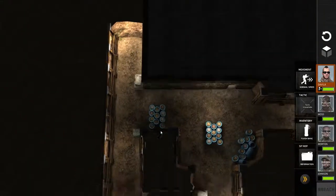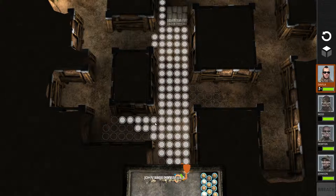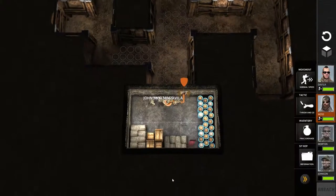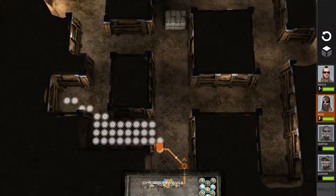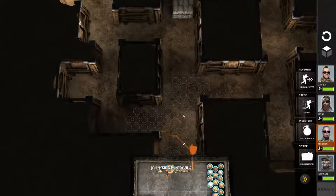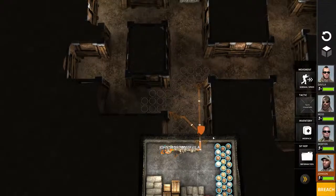I can't see anyone at all — that's a little bit terrifying actually. I want this whole area covered first of all. This guy is just going to move up into the door and stay there. Then Moss is going to secure this area. Morton is going to move up and secure this way.